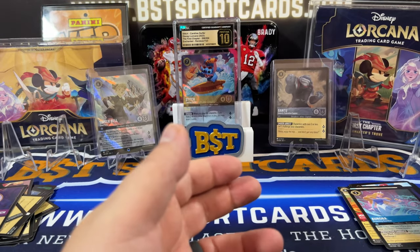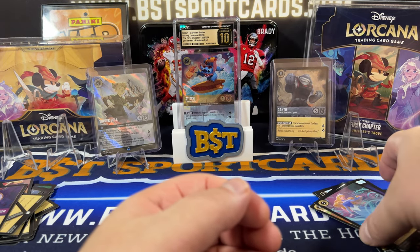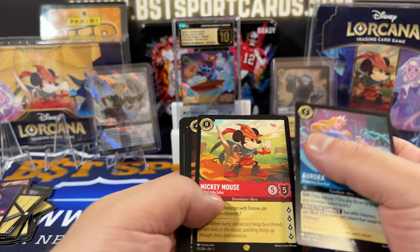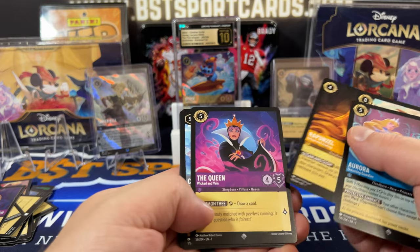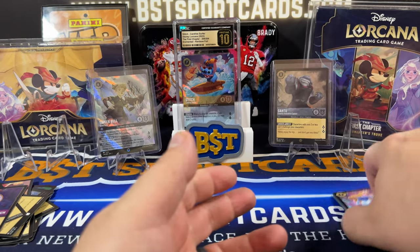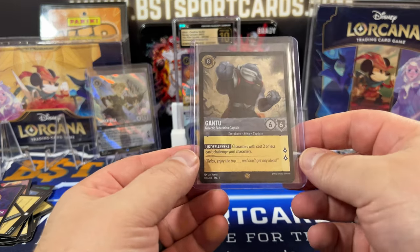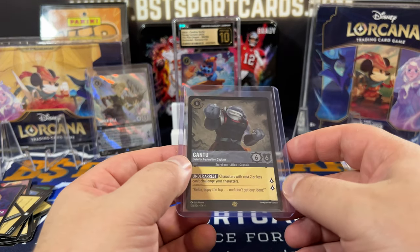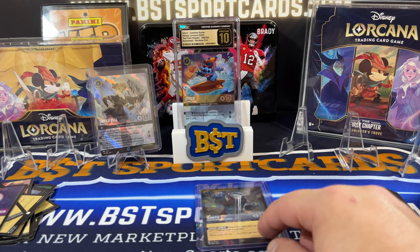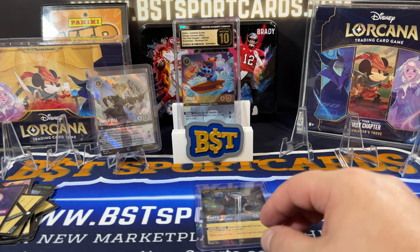All right, until next time guys. Our biggest hits — a lot of the stuff that I needed. We hit Brave Little Tailor, we hit Rapunzel Gifted with Healing, and we hit a Legendary Foil of Gantu. Until next time guys, thanks for watching, click subscribe, peace.